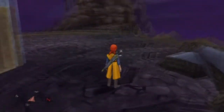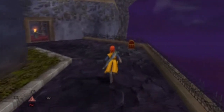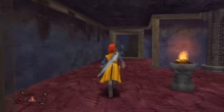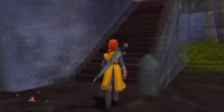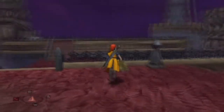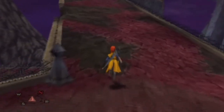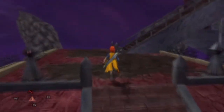I would assume that there would be something over here if this isn't the right way to go. It's a treasure chest. That looks kind of important. And another checkpoint is revealed. I guess that was the right way to go.